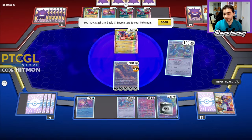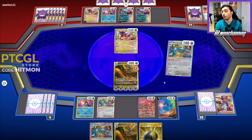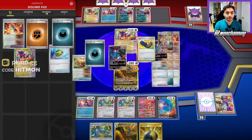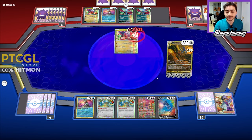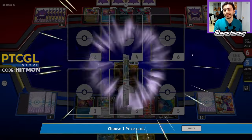We want to get our second Dialga powered up a little bit — it only has to do 200 damage, so three energy on it lets us do 160. They're already down a bunch of booster energy capsules, so I'm not worried about it. Metal Blast over here — I'm going to knock out this Coraidon and get an extra prize ahead. We have Zamazenta to mix things up a little bit.